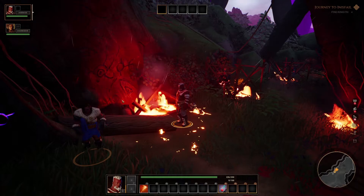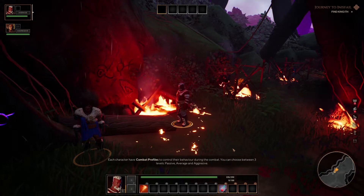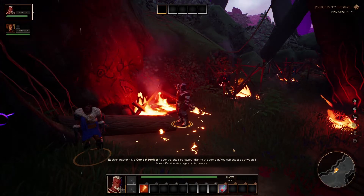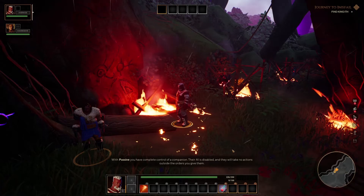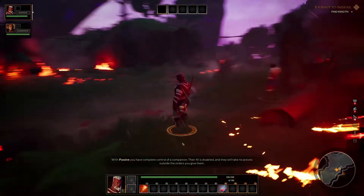Alright, I've got the Prince — the Prince is in my party now. Each character has combat profiles to control their behavior during combat. You can choose between 3 levels: passive, average, and aggressive. The Prince is going to be aggressive — I kinda like that.